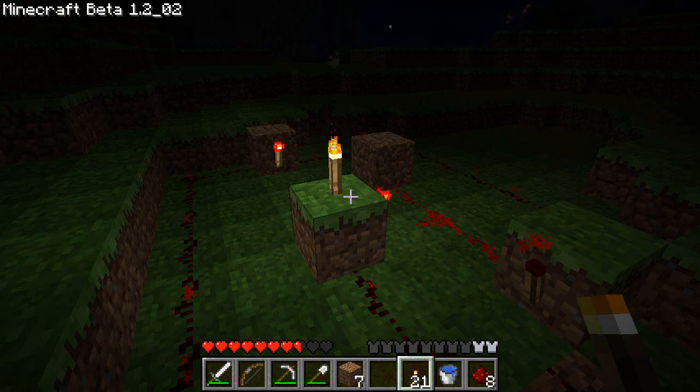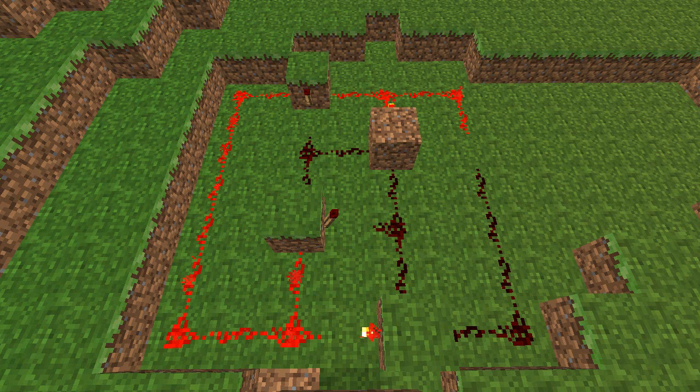Now let me show you why this works. As you can see here we have a picture of the circuit. That part right there is on, and we have a missing piece there — it's not complete, which will turn that torch up top off. That's why it's off. Now this bottom torch is on because nothing is affecting it, and the torch in the middle right there is off because it's affected by the on one. Now once I fill in the missing gap pointed by the arrow, that torch right there will turn back off, which will then cause the top one to turn back on.